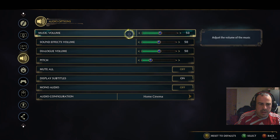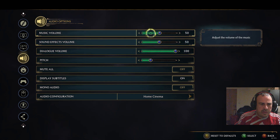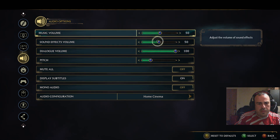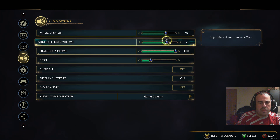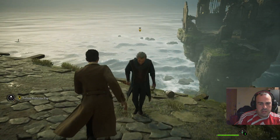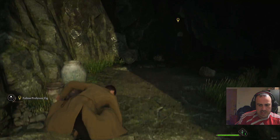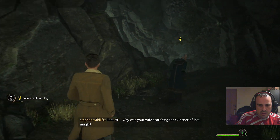Dialogue volume would be kind of useful to be louder. What do you want else louder? Maybe sort it to about 60. Let's try sound to be louder. How do I accept - if I just back out? Yeah, I think that's it. Look at the FPS.